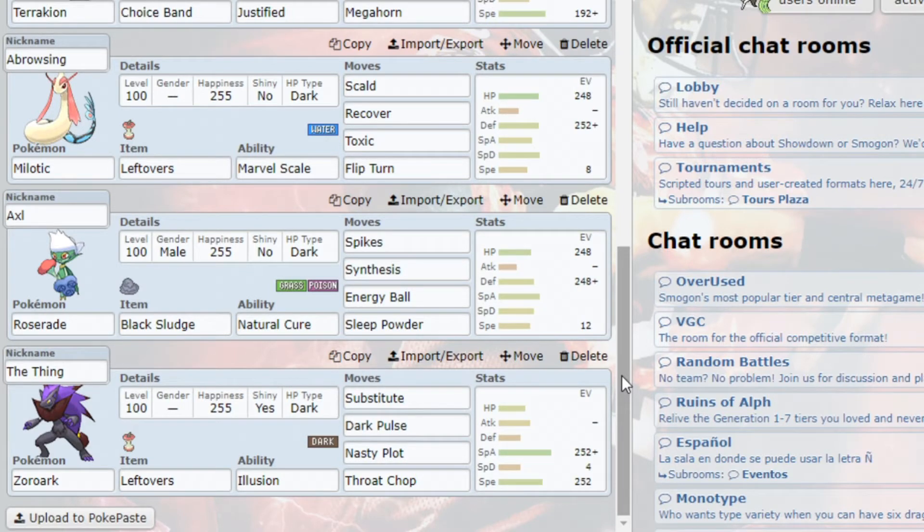The reason I have Throat Chop is because I expected Sylveon would have been the switch-in. He actually didn't bring Sylveon, even though it was something I was very much thinking about. If he did go to Sylveon, I could set up a Substitute, then Throat Chop it, and use it to set up Nasty Plots and potentially break his team. Everything aside from Sylveon, Dark Pulse hits relatively well. I ran Dark Pulse over Night Daze because at plus 6, Night Daze wasn't actually KOing Sylveon, but Dark Pulse would if I got even one flinch. So I'm running with Dark Pulse on that.